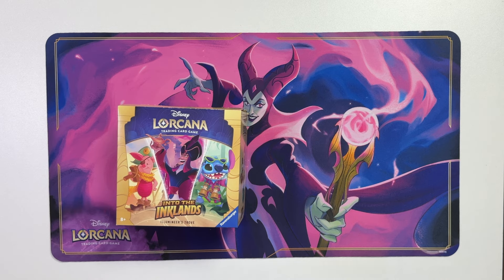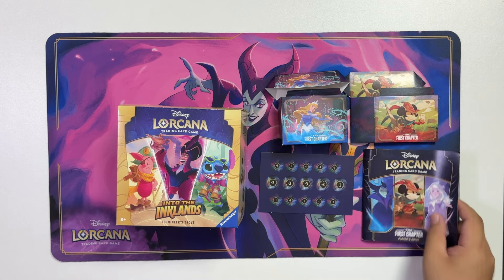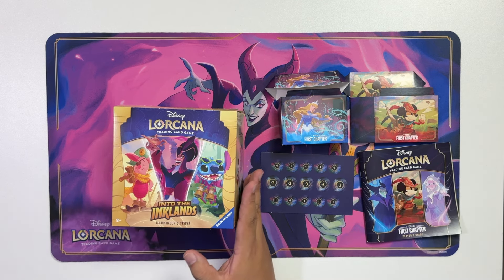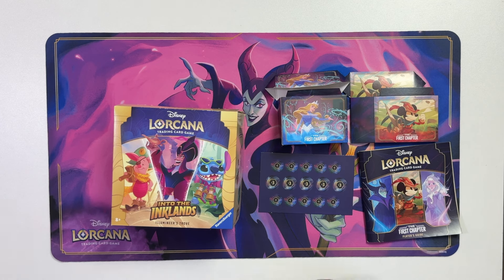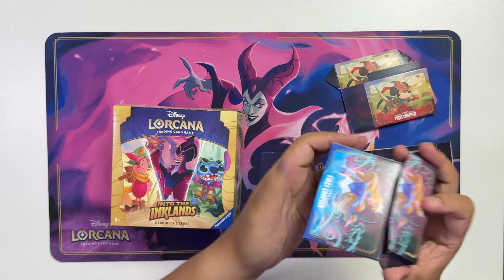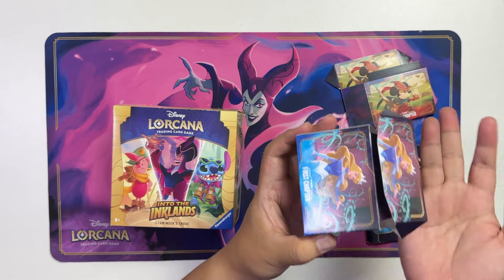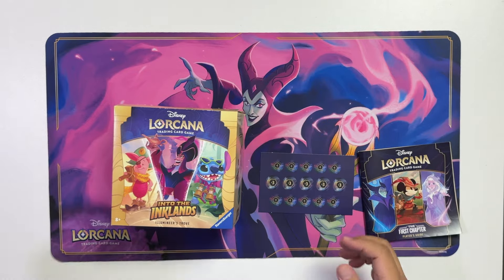Now for the past Illuminous Trove, you'd get stuff like two deck boxes inside, a damage counter, a player's guide, and a nice storage box, which I've always been a big fan of. I kind of use it as an oversized deck box — I put my deck inside, my counters, extra sleeves and all that. The deck boxes though, I never really made too much use of them because they were kind of flimsy and don't really close properly, so I've been placing them aside as decorations.